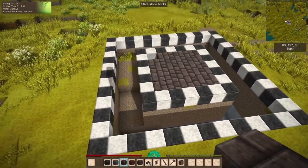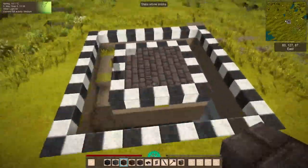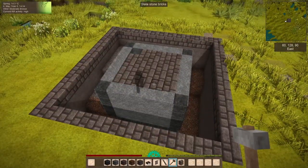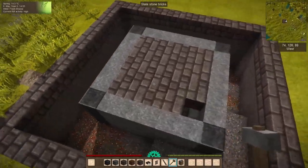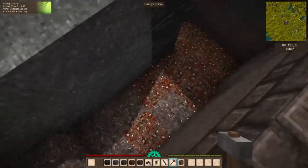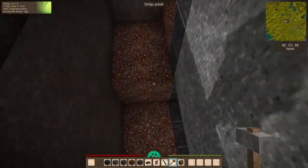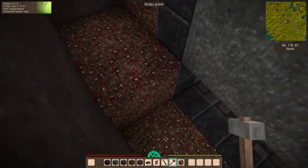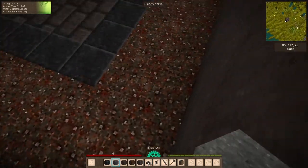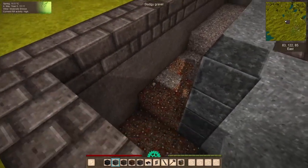I'm going to pretty this up a little bit — and with the magic of editing, it's done. We are nice and fancy here. For the little trench, I've added a combination of slate gravel and sludgy gravel — the gravel found around geothermal activity hot springs. You don't have to use it; I just like the look because it fits with how the drifters tend to look. You can use whatever material you want here.